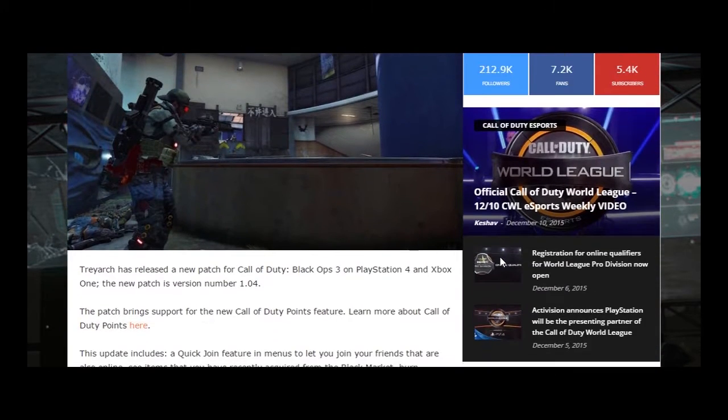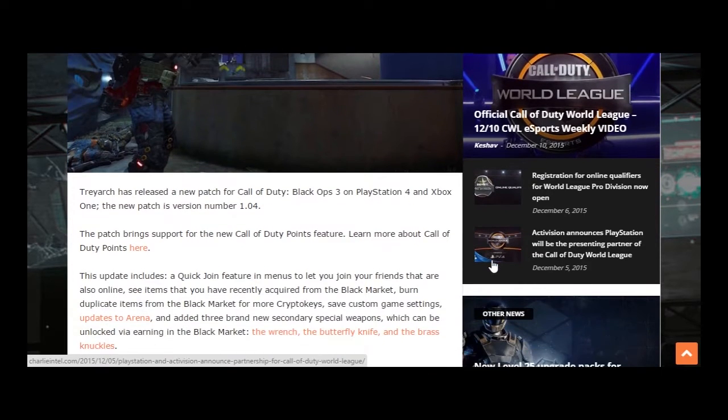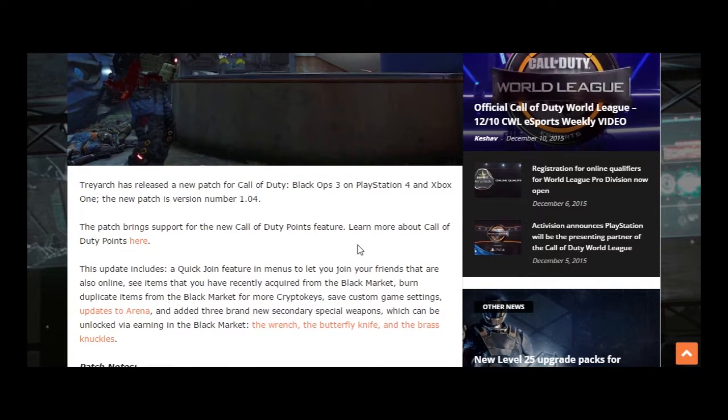When we talk about some of the stuff here, it's version number 1.04. There'll be a couple different pages that I show you here. This update includes a quick drawing feature and menus.